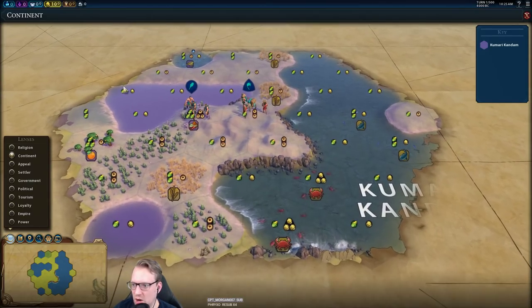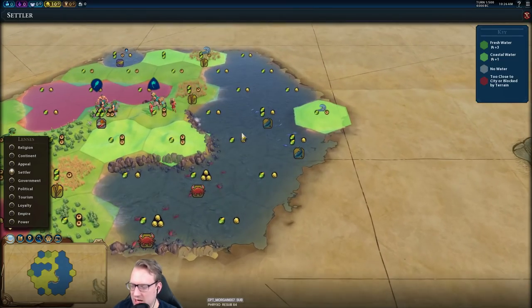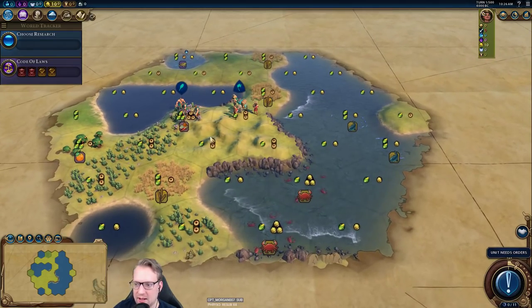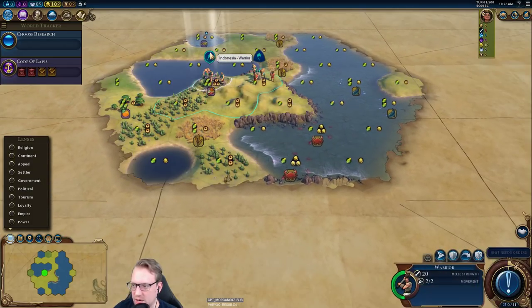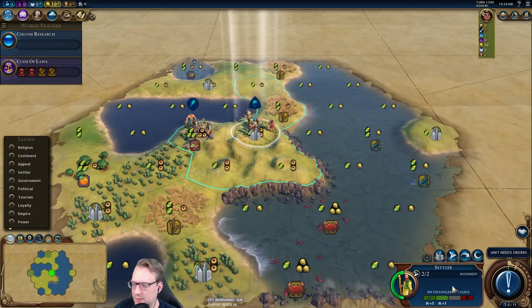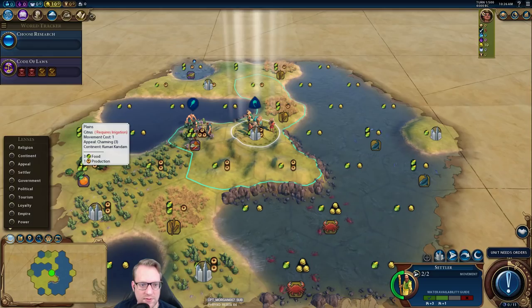This is our start. We have a single continent, lots of lakes, a lot of dead tiles — way more than I'm used to. We have five sea resources, so it could be a mausoleum slash Huey cap. We're certainly looking for Auckland or Nan Madol. The one real question I have is whether or not we want to found a religion. We're going to settle in place, get a 2-2 base, and start with a 3-3 tile.